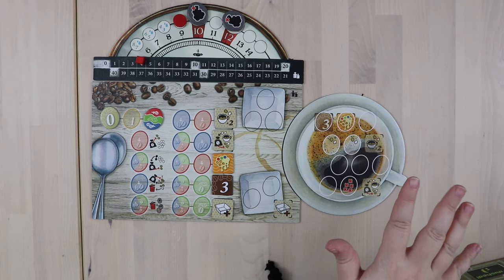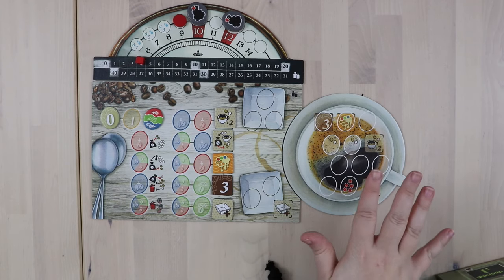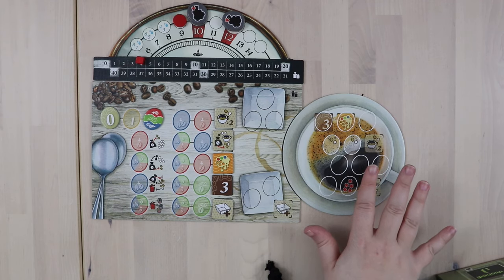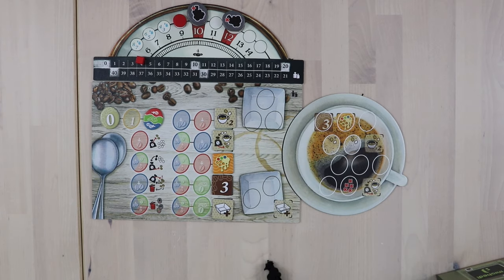So that's Coffee Roaster — it's actually pretty quick and pretty simple, but it does have some interesting decisions to make, especially where the flavor tokens are concerned and when it comes to knowing when to stop and go ahead and do your cup test.